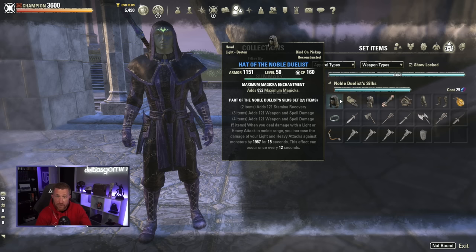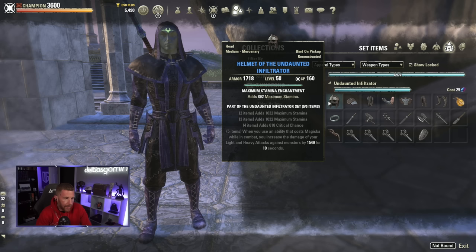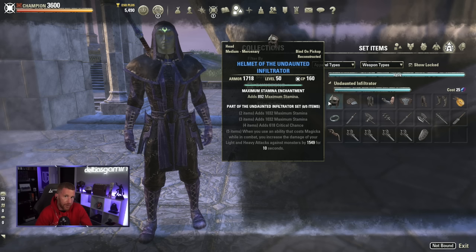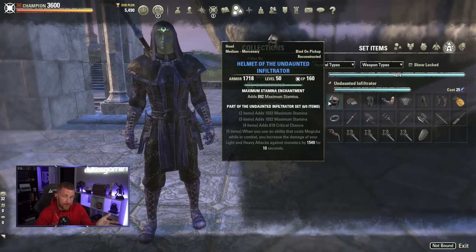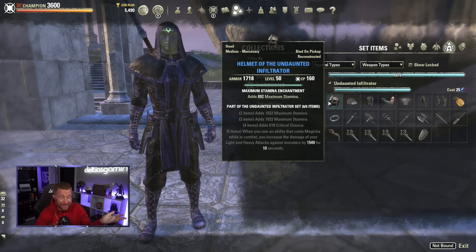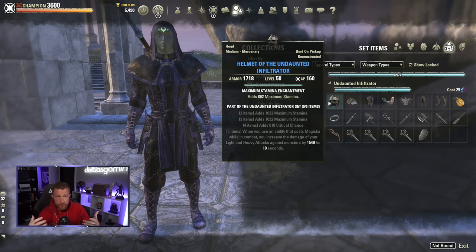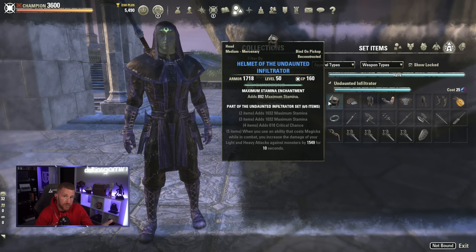Playing in melee range is very difficult as a DPS — there are constant mechanics, especially in dungeons. Noble Duelist is not totally worthless, but keep in mind it's not medium armor, the two-piece isn't great, and Storm Master has been nerfed. It is a viable option, but you'll need to play more aggressively in melee. An additional option is Undaunted Infiltrator, from Arx Corinium — medium armor. When you use an ability that costs magicka, you increase your light and heavy attack damage by 1,549 for 10 seconds. You can reliably get close to 100% uptime as long as you're casting spells every 10 seconds, and you can stay at range.